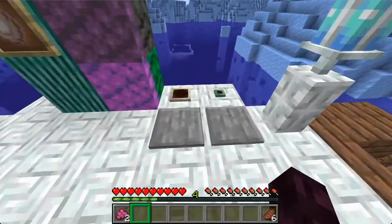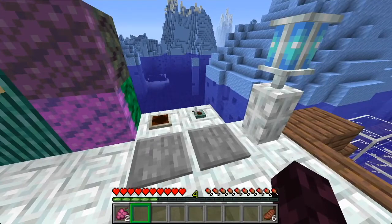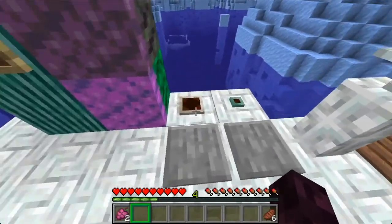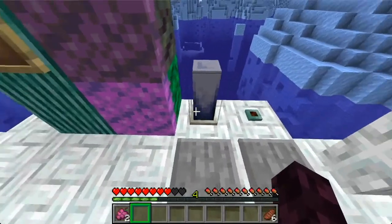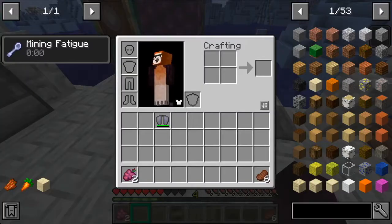Next up we have the Elder Guardian Spine and the Guardian Spine, which are drops from the Guardian and Elder Guardian. They're some really cool traps — when they're powered, they damage you when you hit them or walk through them. The Elder Guardian one also gives you a little bit of mining fatigue.